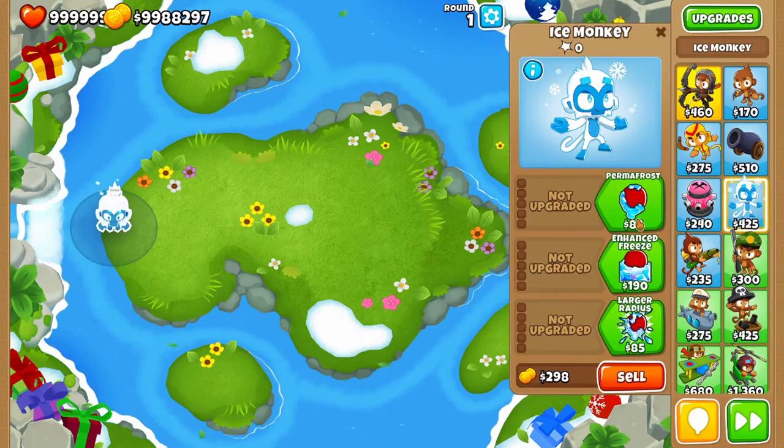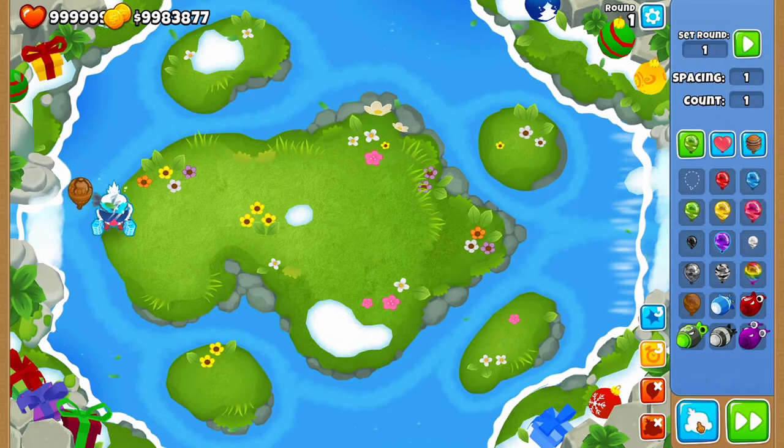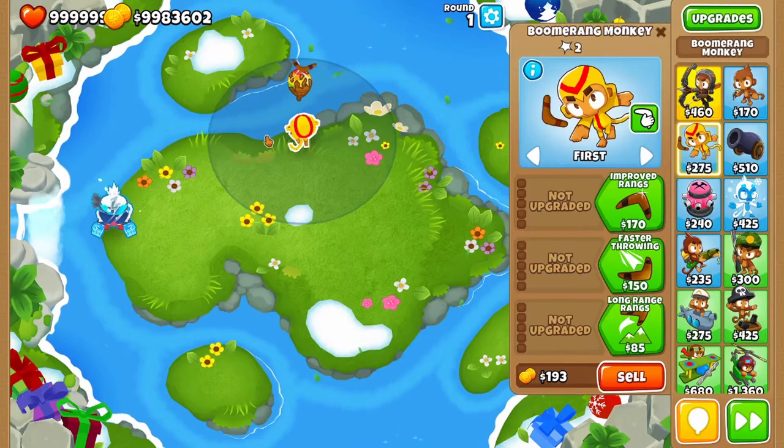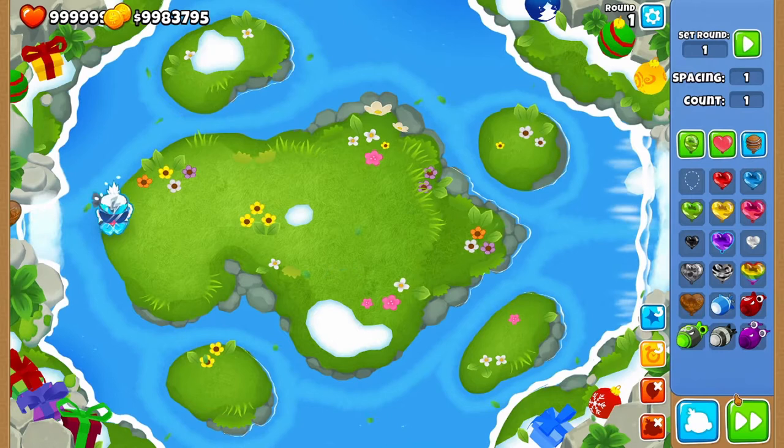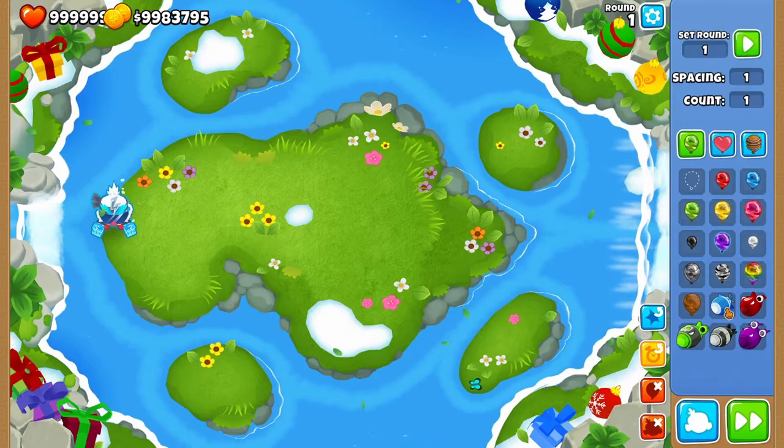Moving on, we have the Ice Tower. The Ice Tower is interesting because it has Embrittlement, which acts more as a cleanse — it removes camo from balloons. With a Boomerang Monkey placed nearby, those balloons can now be attacked. Embrittlement can also strip regrow properties from balloons. It decamos every single balloon in the game, including DDTs, but in a special way.